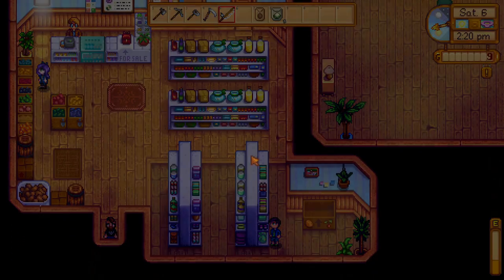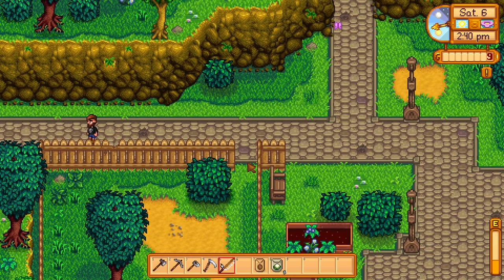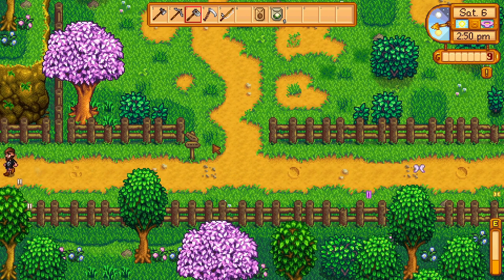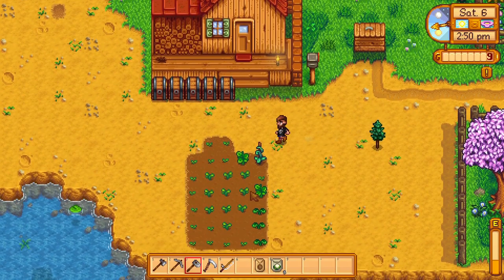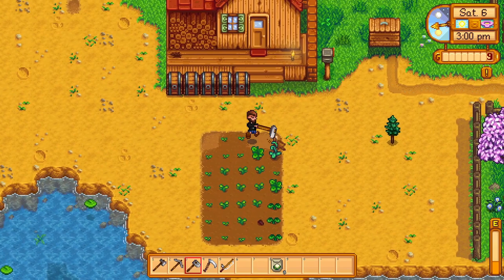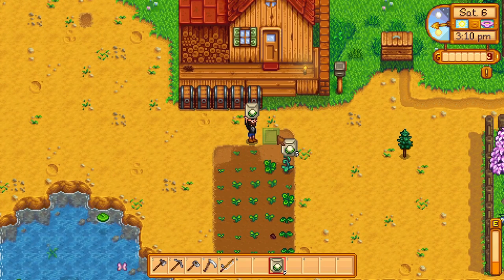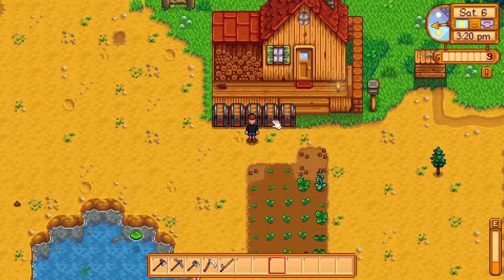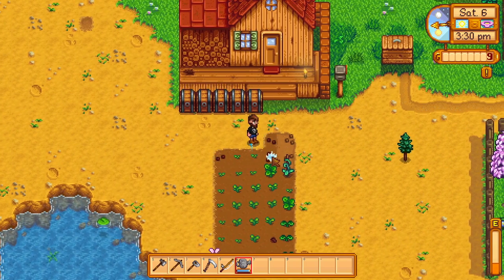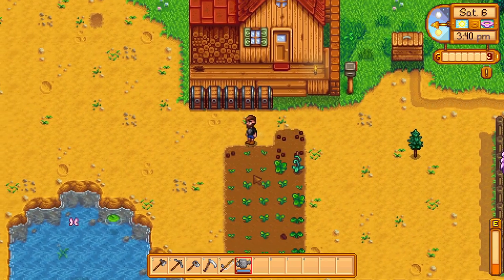We're going to do well once the cauliflower starts coming in — I'll probably end up selling most of it because that's really going to put us into some major cash. My energy is fairly low — I've got to dig and water six places, call it five. Let's be careful around other crops. One, two, three, four, cinco. Get those in the ground and watered. I like to refill the can for tomorrow even when it's just a little bit.